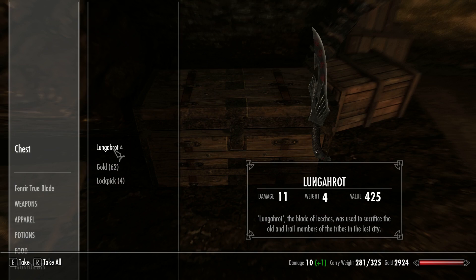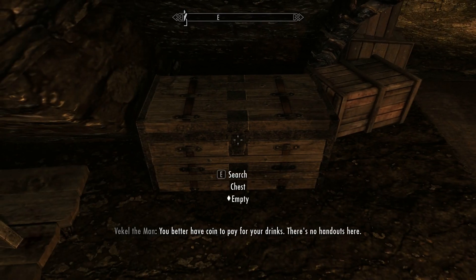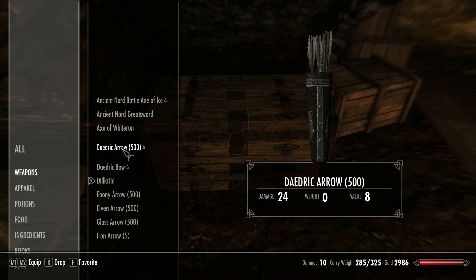This dagger is going to be called Lungarod. It has a 1.5 times slash speed, it has a life leech enchantment, meaning whenever you slash people you get life back, and it also has a lesser weight and higher base stats than a normal dagger. This blade also features a custom high definition retexture of a regular elven dagger featuring red glowing runes on it.